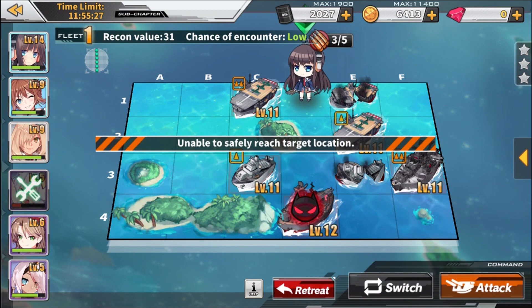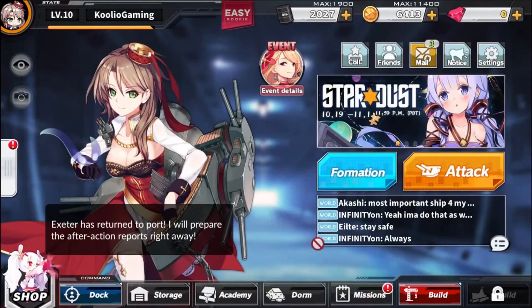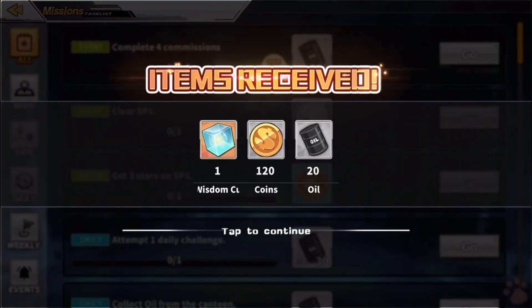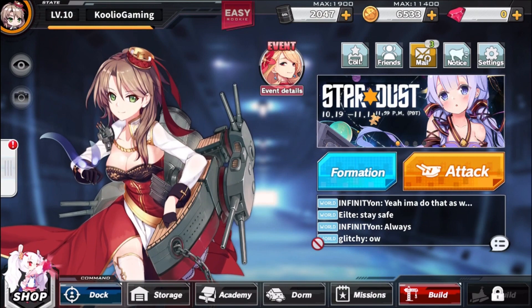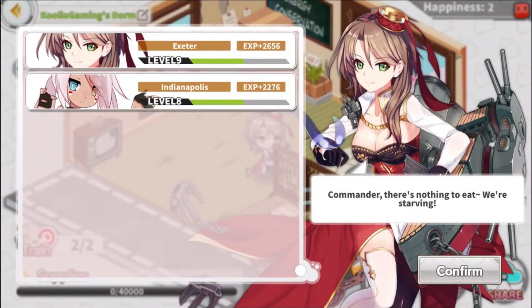I'm actually blocked and can't get to the boss just yet, so I'm going to head back and leave them on the mission for now. This game is honestly really free-to-play friendly, which I was actually surprised by. The game gives you a lot of these wisdom cubes — that's what they're called — to summon heroes, which I'm going to show at the end of the video.